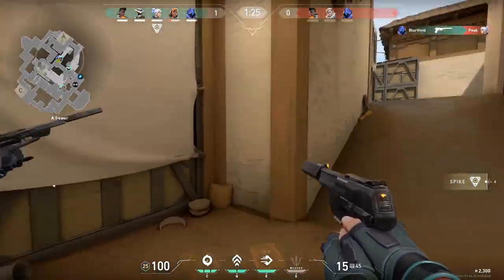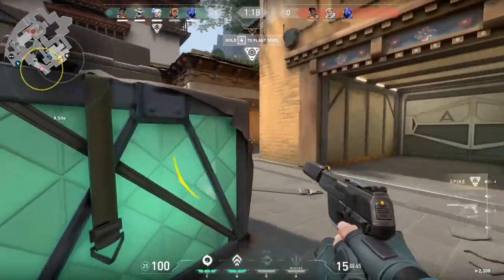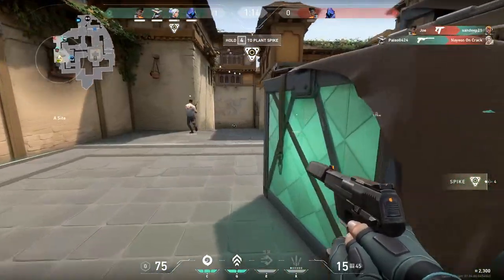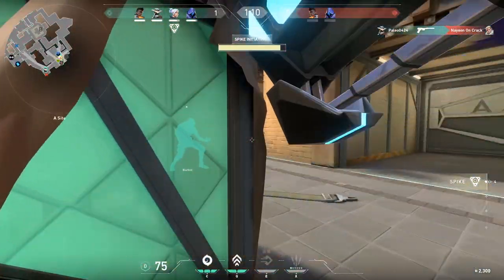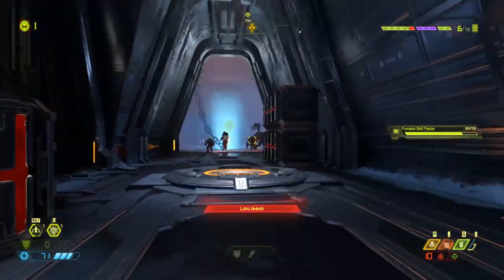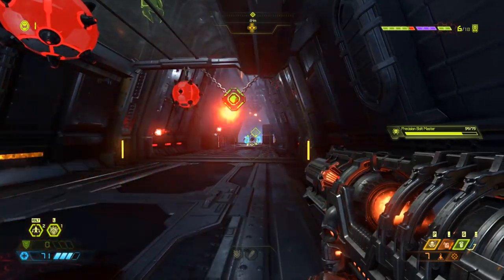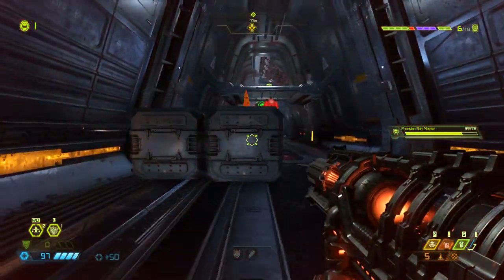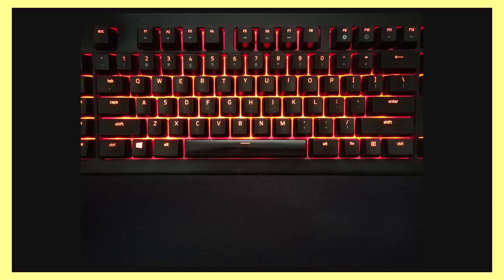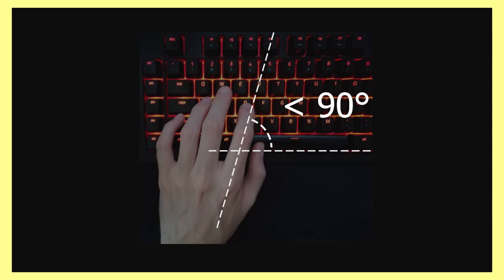So Jett's Tailwind, arguably the most urgent ability in Valorant, ends up on the E key, while jumping — one of the least urgent actions — gets a first-class ticket on spacebar. Developers are limited, but they give you the tools to fix their shortcomings. Balance: why does the index have to press like eight keys, and your thumb and pinky only press two or three? Depending on how we position our hand, we can change the playing field significantly. Do you have an acute keyboard style? I'm referring to the angle between your hand and the rows of your keyboard being somewhat less than 90 degrees.